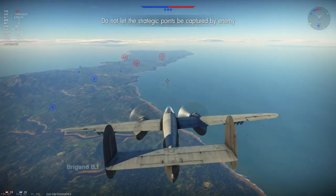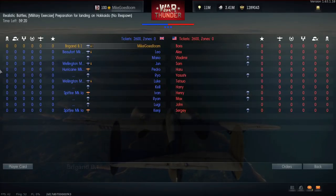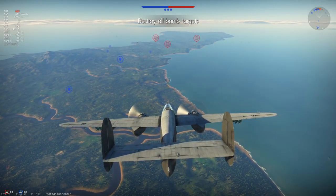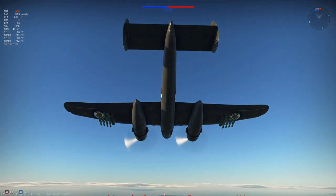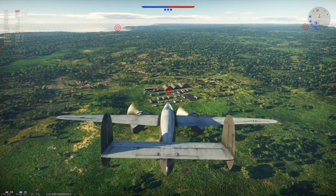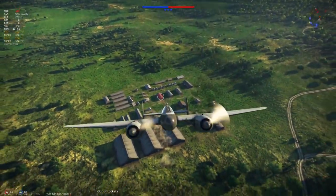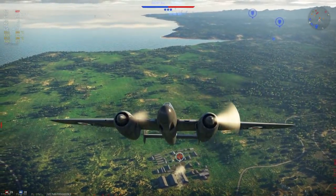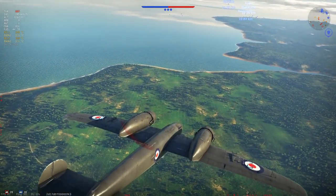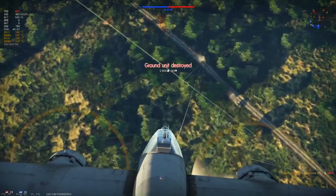Next up, we have the successor to the Mosquito, the Brigand B1. This light bomber features 4 20mm Hispano Mark Vs in the nose with 800 rounds, and can carry either 2 1000-pound bombs under the fuselage, or 2 500-pounders and 16 RP3 rockets on the wings. It gets a bomber spawn and as such is quite effective at hunting down enemy bombers. It's decently fast with a top speed of 508 kph, but the bad roll rate can be an issue. The main issue is the placement of the armament — if you go for the rockets and bombs option, they are mounted so far from the fuselage that accurate deployment is nearly impossible. It's definitely a bomber hunter and head-on machine, but that's about as far as it goes.